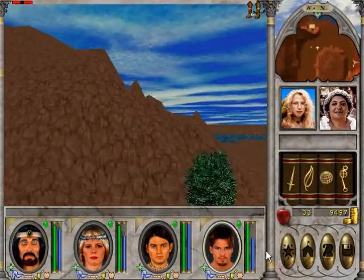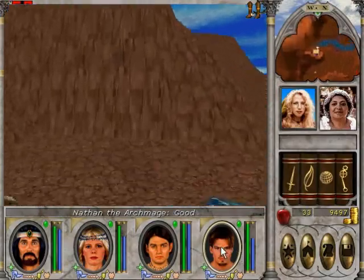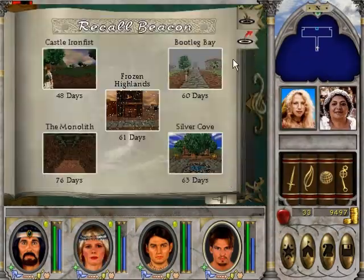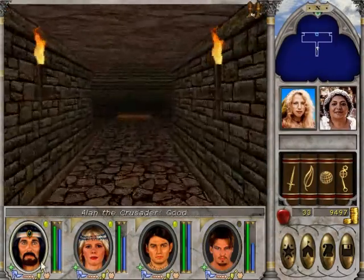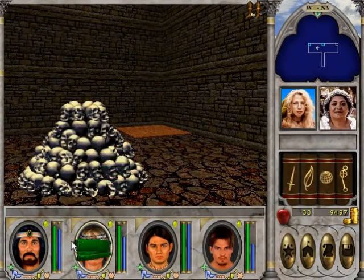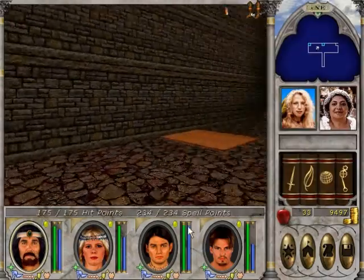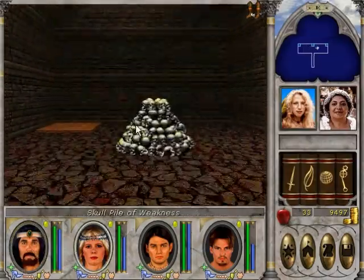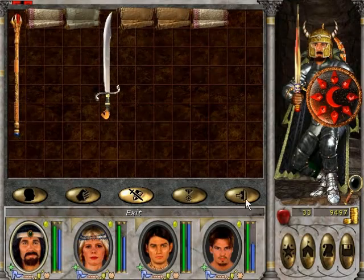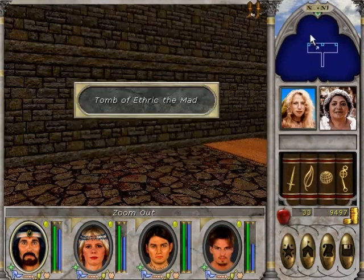Okay, let's try this again. Let's set begin. Spirit arrow. Skull pile weakness. Alright, we're in the Tomb of Etheric the Mad.